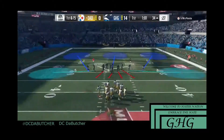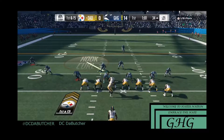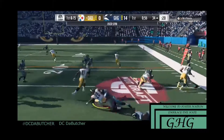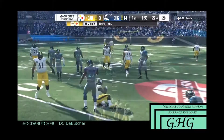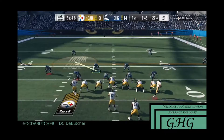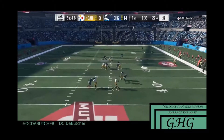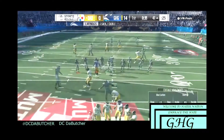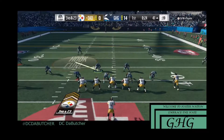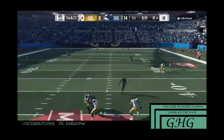Quick tip: if you keep backing out of the pocket, the pass rush is going to get off the block and sack you. I'm not going aggressive unless someone's really cooking me. He tries a crazy spin move and breaks a tackle but we still shut it down. Coming up second and eight, I'm running my cover three because I'm playing decent with it — and we get a nice sack on the edge because he backed so far out of the pocket.